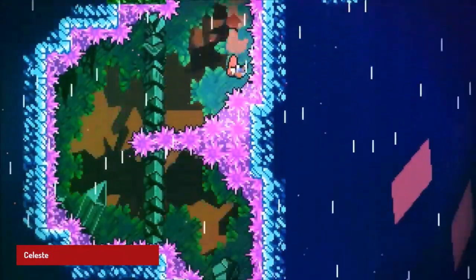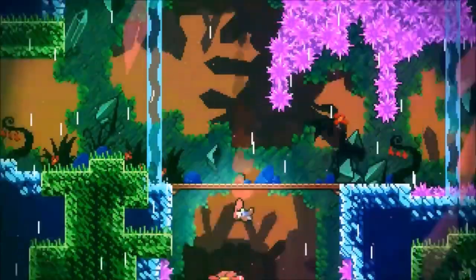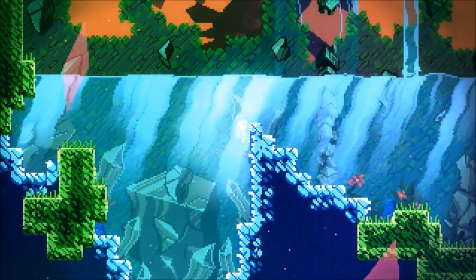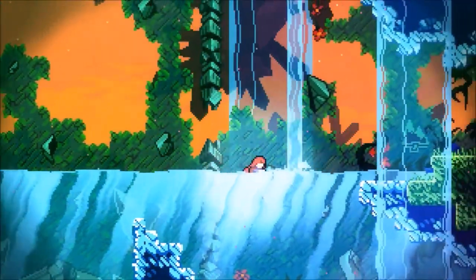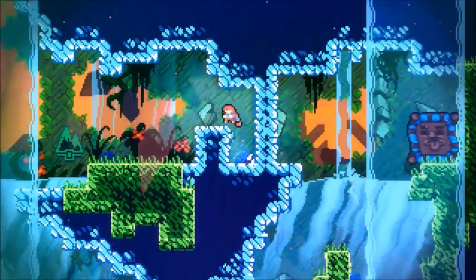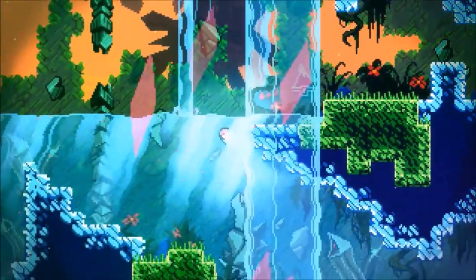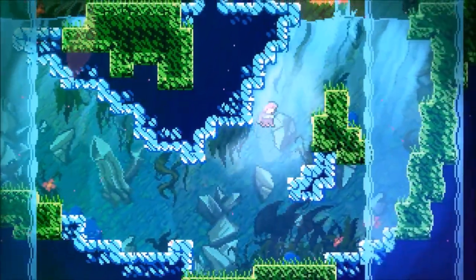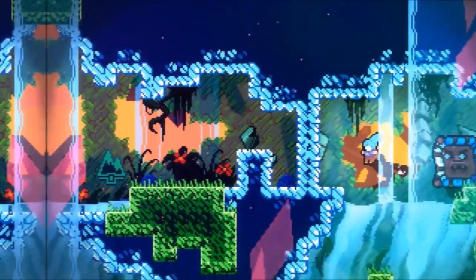Celeste is a platformer developed by Matt Makes Games. The game follows a young woman named Madeline as she climbs a dangerous mountain, facing a variety of obstacles along the way. The pixel art style of the game is simple but effective, with bright colors and expressive animations. The gameplay is challenging but fair, and the story is surprisingly touching. The game also has a fantastic soundtrack that perfectly complements the action on screen.